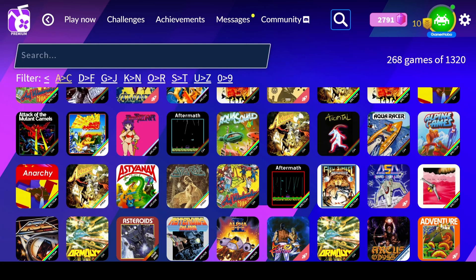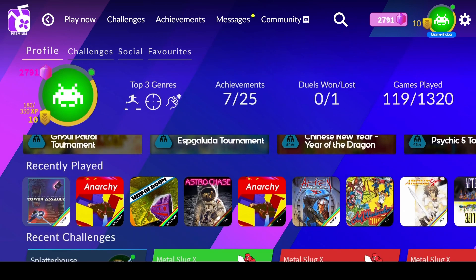Hello everybody, this is Hobo, your favorite starving gamer, here to continue playing through Antstream Arcade's library of 1300 retro video games. Today is Day 13, and up today we have Alien Breed Tower Assault, which is the third Alien Breed game, the Spectrum version of Anarchy to compare with the Commodore 64 version we played earlier, Ship of Doom, a text-based adventure on the Spectrum, and Astro Chase.